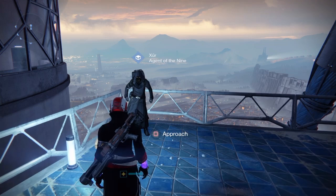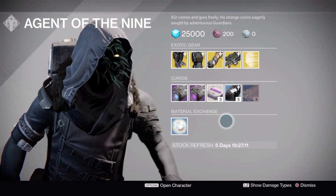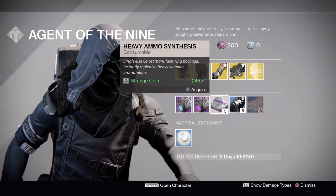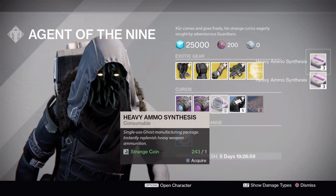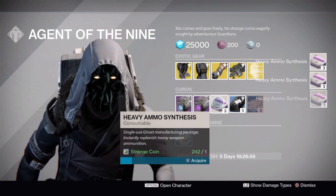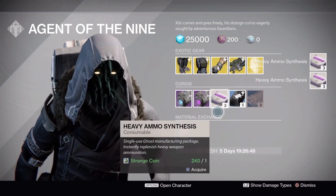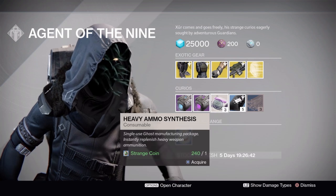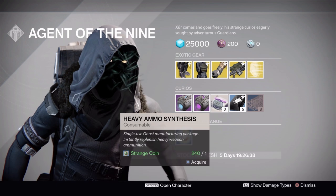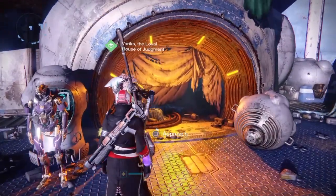Starting things off, we have Xur. Every weekend he comes to town — if you have a lot of strange coins, you can rank up your factions quite a bit. The best place to spend your coins is on heavy ammo synthesis: one strange coin gives you three heavy ammo synthesis. So if you spent 100 strange coins, you'd get 300 heavy ammo synths, which would completely level any faction three times. It takes 100 heavy ammo synths to get the 2,500 rep needed to gain a rank. So if Xur is in the Tower and you've got strange coins, load up.